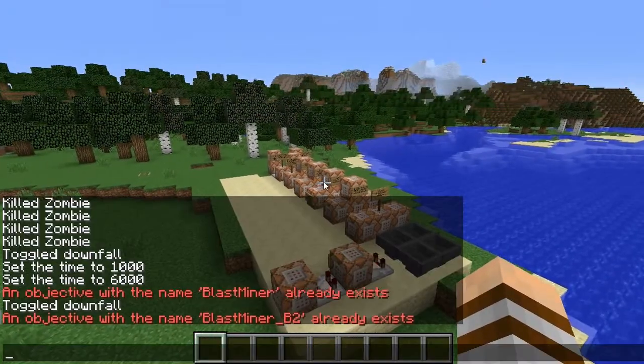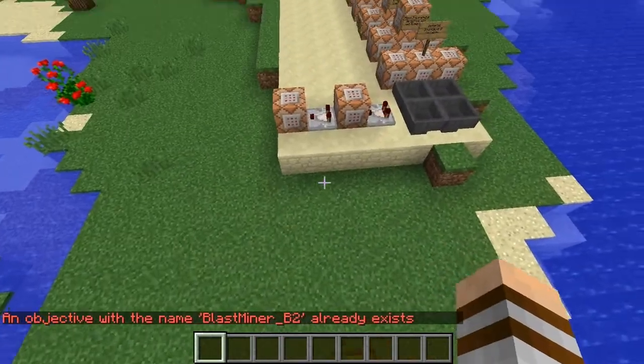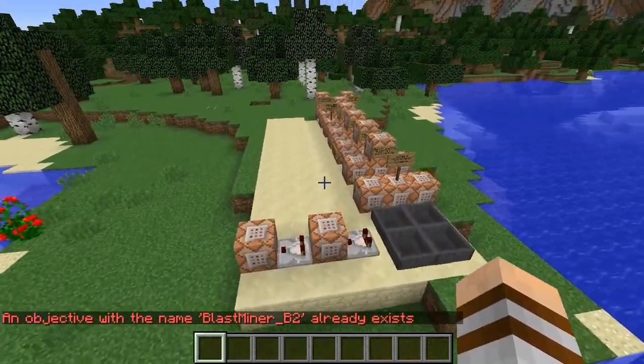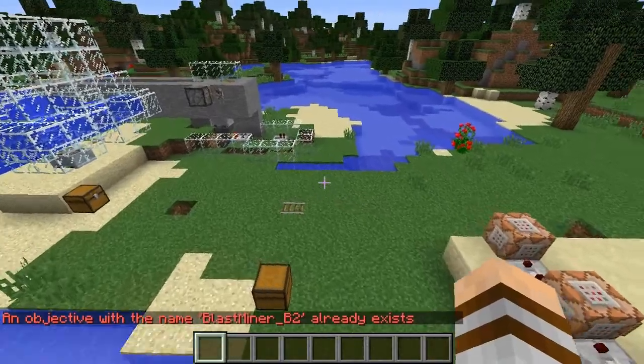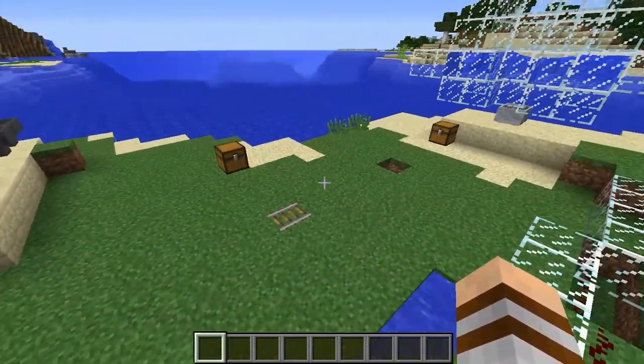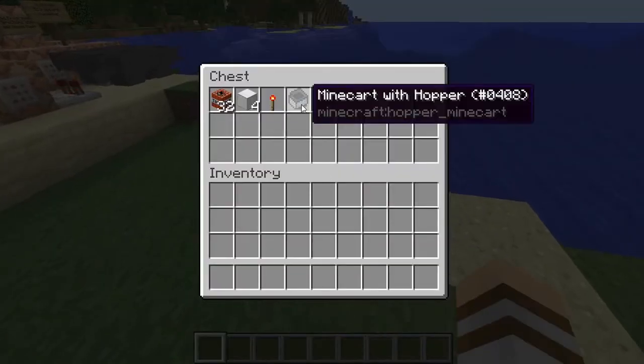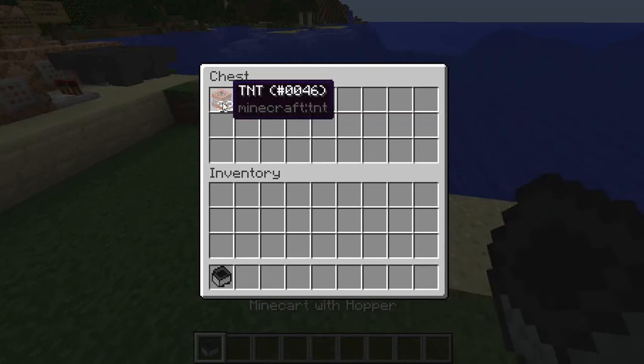All you need to do is add the following objectives: blast_miner, blast_miner_b1, and blast_miner_b2. I've already added them so we don't have to install them again, but that's something you will have to do - very simple. Let's get on to how to actually make a blast mine. It's relatively cheap to do, not so cheap that it's overpowered but cheap enough that it won't be too tough.